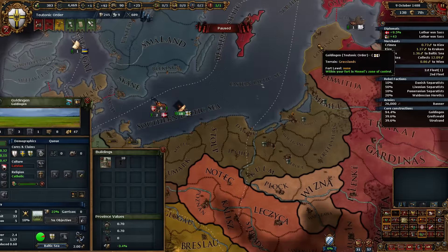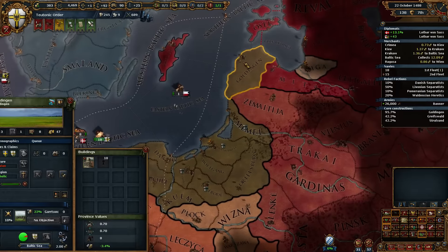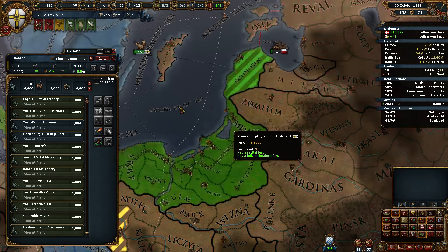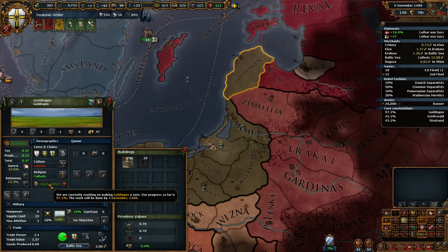The Livonian Separatists are getting rather upset. It is farmlands, so we won't park the army there. We'll just let them have the extra unrest and hope that they rebel sooner so that we can go kill them.